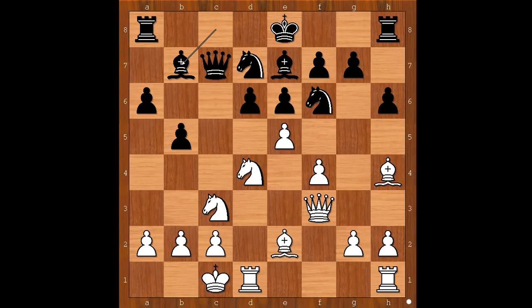Max Juve played an amazing move: queen takes knight on f6. At first it looks like a beginner's mistake. Bishop takes queen, bishop takes on f3, attacking the rook, bishop takes on f6.